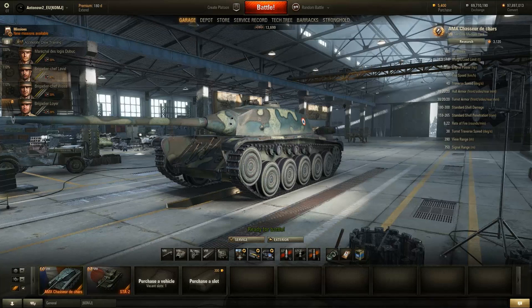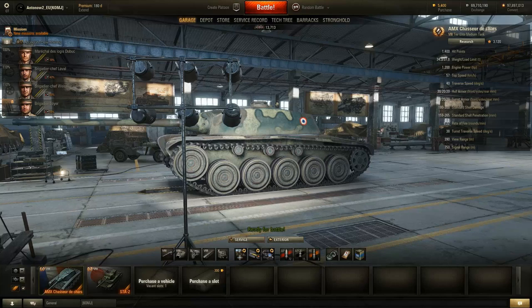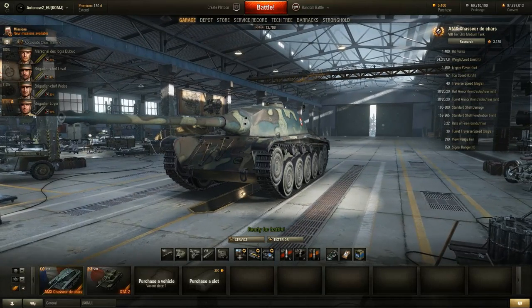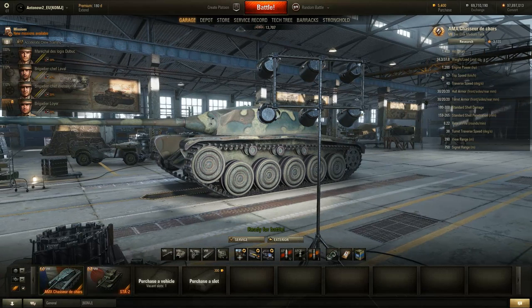One drawback — and 'drawback' is relative — is the 57 km/h speed limit. You might think that's amazing, and it is, but considering the power-to-weight ratio it really could go faster. Still, because of this amazing power-to-weight ratio you'll be going up steep slopes at 50 km/h, so it's hard to complain. The traverse speed is 40 degrees per second, which is quite decent.